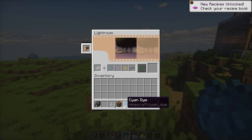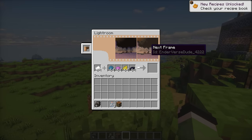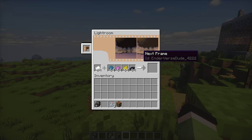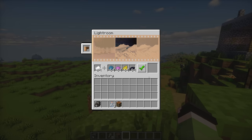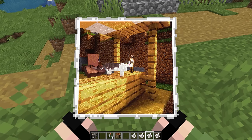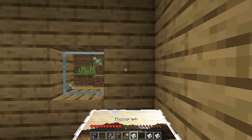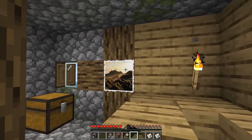Then put it on the lightroom bench along with the paper and the cyan, magenta, yellow, and black dyes. Then choose the image you would like to develop into a frame, give it time to print, and there you go. You can place the images anywhere you would like, and use the shears to cut out the ugly corners.